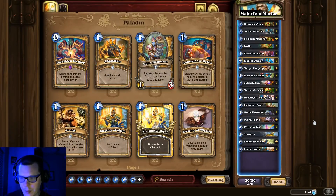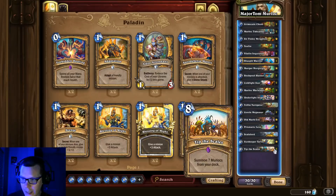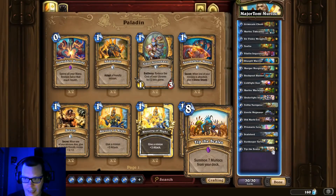Major Tom's Murloc Paladin — this deck is actually nuts. If you've been watching me on Twitch, I have a 75% win rate with this deck over maybe 50 games. It is really powerful and a blast to play. I don't like to keep Prismatic Lens in my mulligan, but if you happen to get it and high roll — getting Tip the Scales for one mana when it swaps with one of your early game Murlocs — it's heaven. The trick though is don't queue into Warlocks.